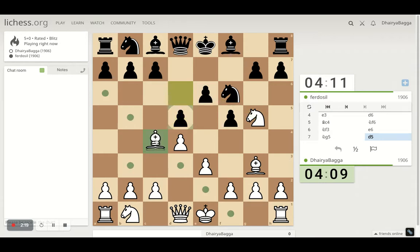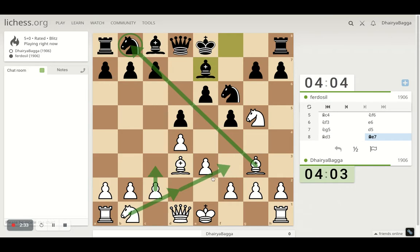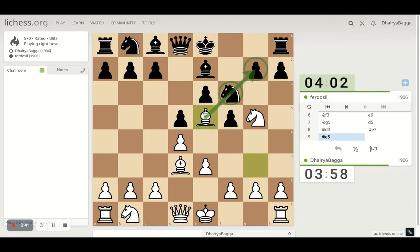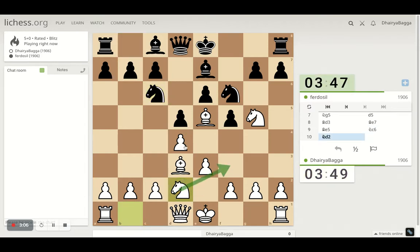Pawn forward is the only move for him, and I can come back. I am eyeing this diagonal as well with the bishop — can play pawn forward, connect both knights eventually. I'll go here with the bishop, attacking the knight. If he goes here then I have to take or come back; taking would be bad because he gets to open up the file for the attack after castling. If he takes I can take back with the pawn — shouldn't be a worry. Maybe I could have pinned the knight; that could have been a better move.